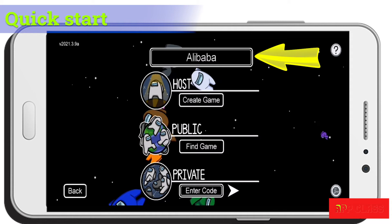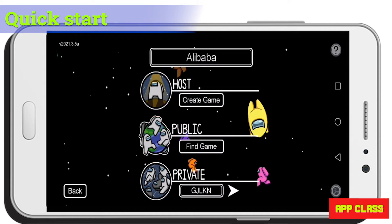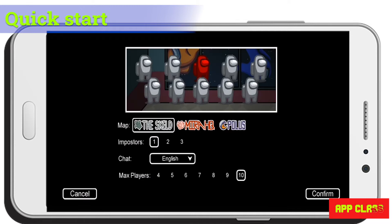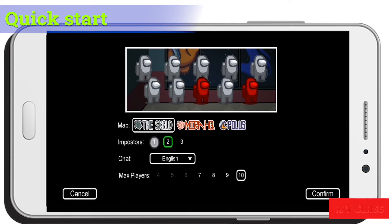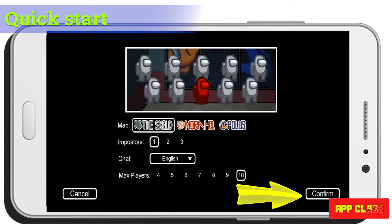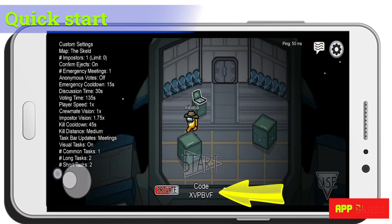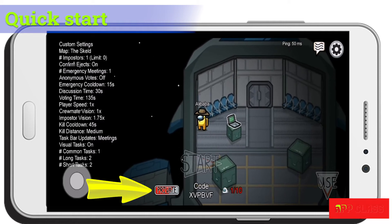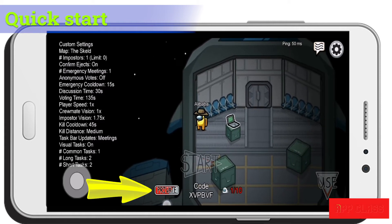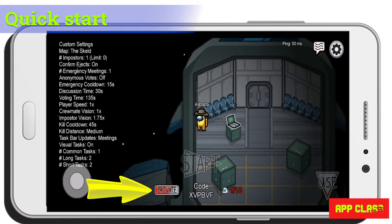Your name in the game is shown at the top and you can change it. As a host, you can choose the map — there are three options — number of imposters (usually one is preferred), number of players, and chat language. Then press Confirm. You get a code to share with friends. You can switch between private and public mode to let anyone online join.